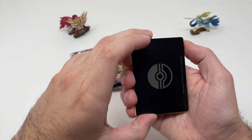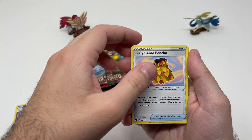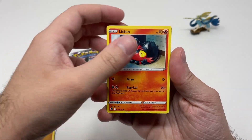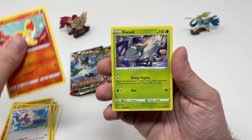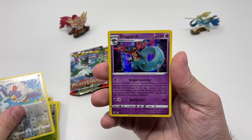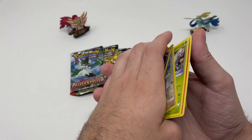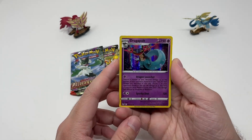On our Paldea Evolved booster box, we actually pulled IONO - the full art. Not the Special Illustration Rare, but the regular full art. We pulled that on our very first Paldea Evolved pack from that box.